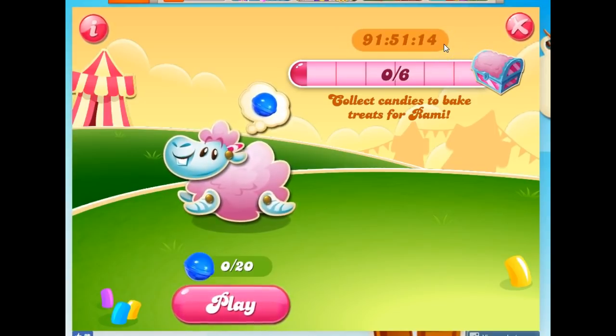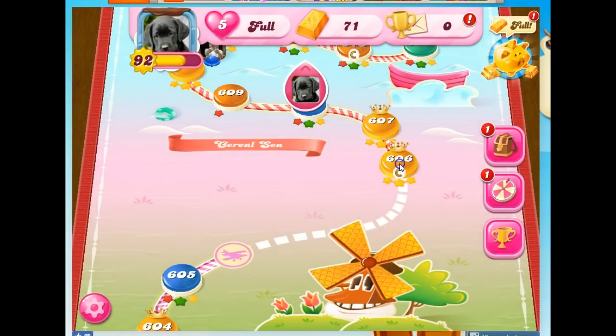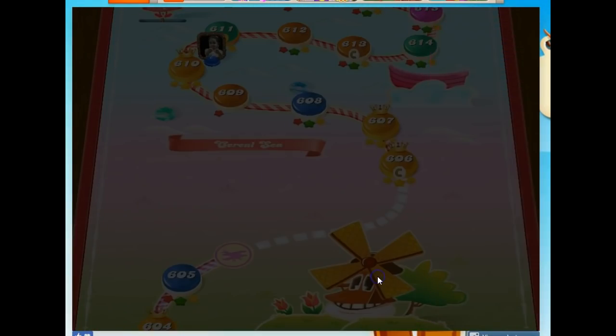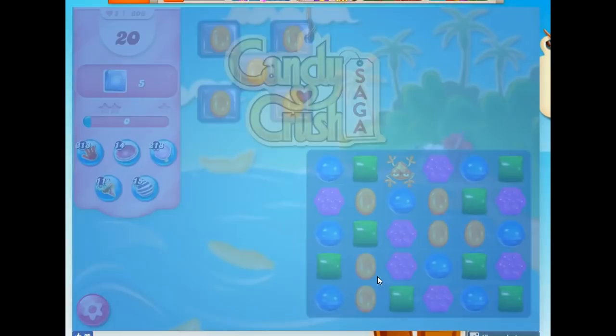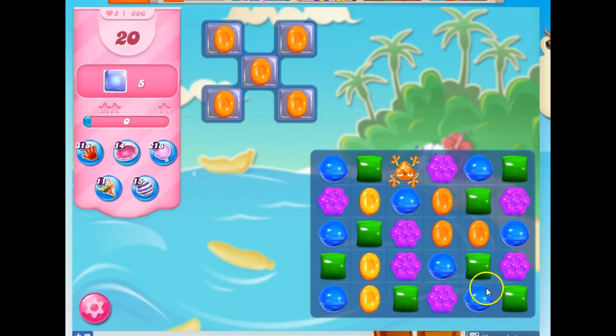I think we started with about 100 hours to get this done. My first mission is very simple: I have to have Rammy collect 20 blue candies. I believe I have to actually beat the level in order to collect the blue, so I want to choose a level that is super easy to beat. I'm going to level 606, and it has blue candies — that's the other important thing. If it didn't have blue candies, I would have to find a different one.